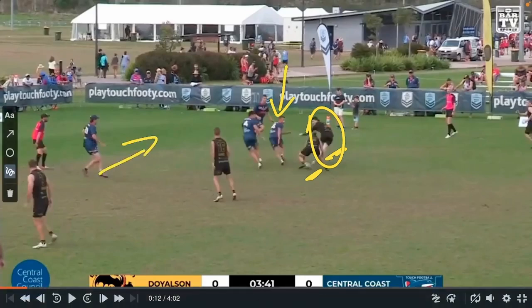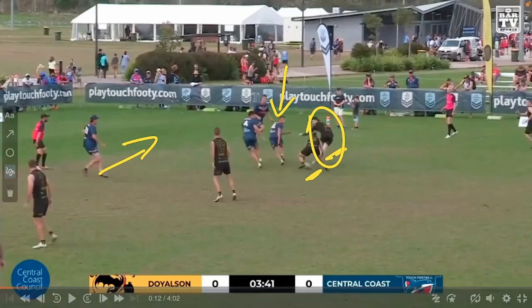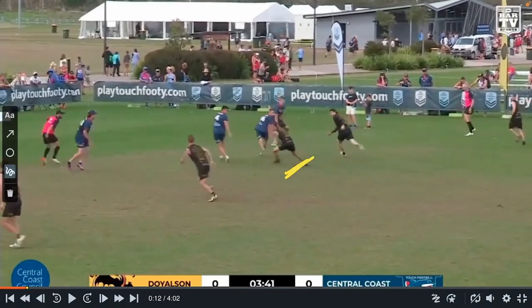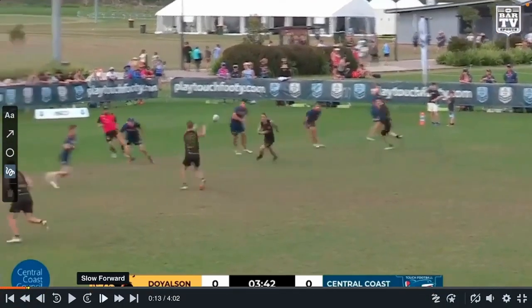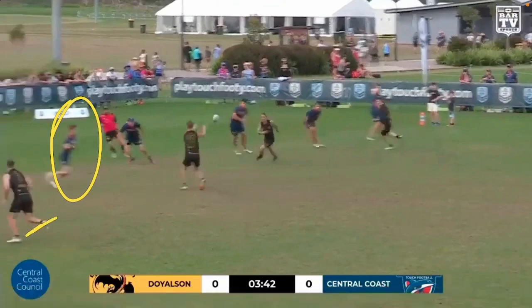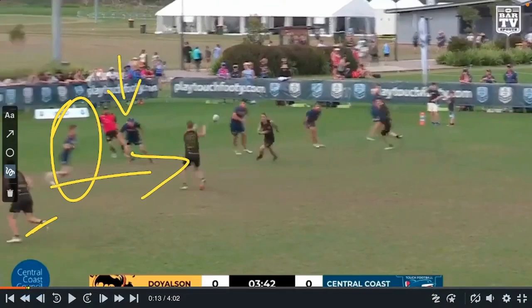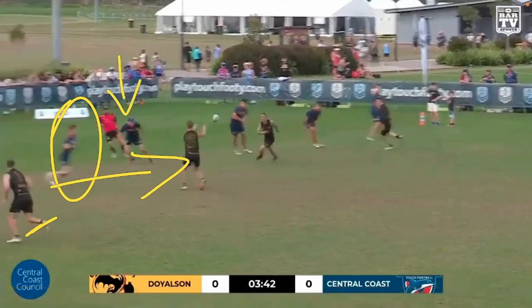With this, the other defenders come across in cover. But what Doyleson have done here — the dummy half is actually countering momentum and he's going to give an out ball. This defender is going in and they shift the momentum to go out. Defensively excellent — this link, who's normally marking this player, has got a read on it. As soon as he sees the dummy half shape to pass, he jams in because he knows this defender won't be able to turn and chase. If he doesn't jam that, it's basically a three on two. So he destroys it before it happens.